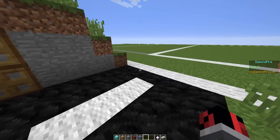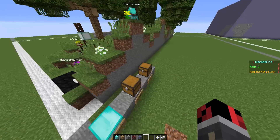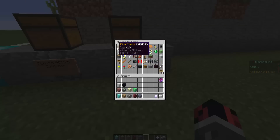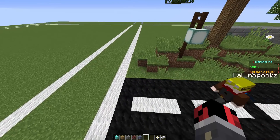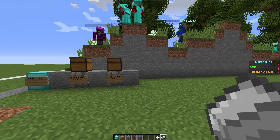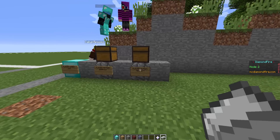But what I want to do now — let's say that I want to spawn exactly in this block. So how do we do that? We add another player action, and then we have to find teleport. Now, to specify the coordinates where we want to teleport the player, we have to go here in this variable items menu. So here we have some different variables that are going to work together with some player actions or game actions.